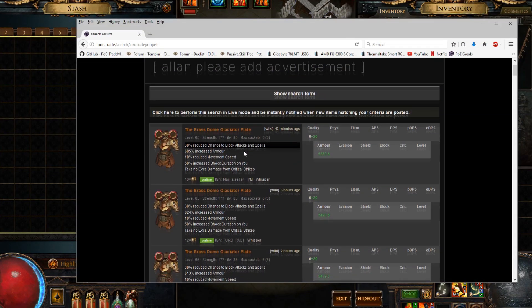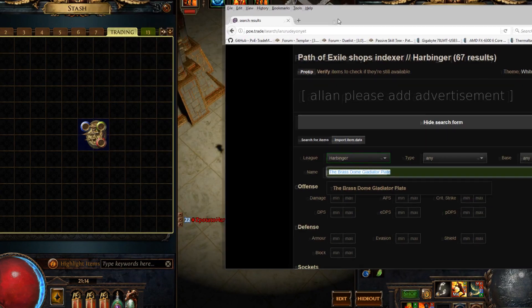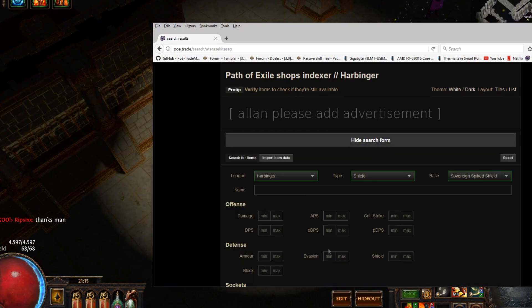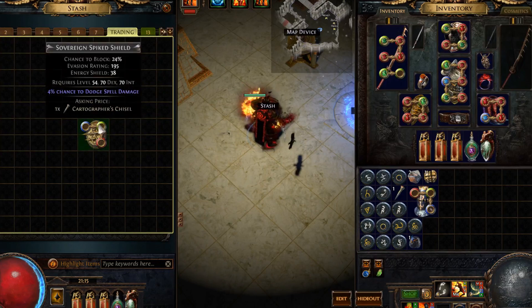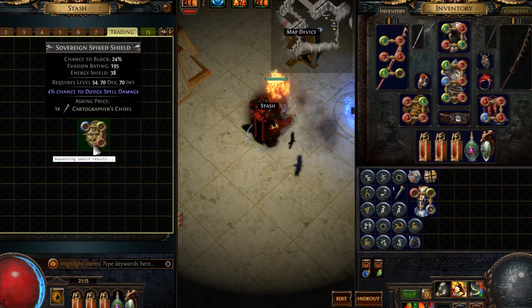Once you do this, it will automatically update on PoE Trade. I'm not quite sure how long it takes to update, but it's usually pretty quick. The item will be sitting somewhere up on PoE Trade waiting for someone to click on it and want to purchase. The main key, if you set up your macro, is to undercut those prices.